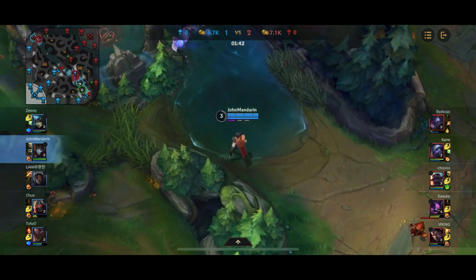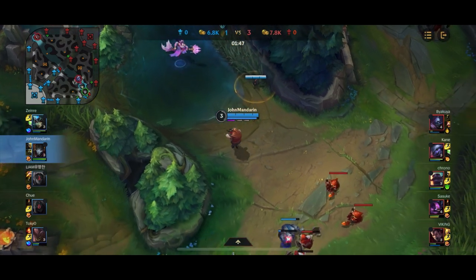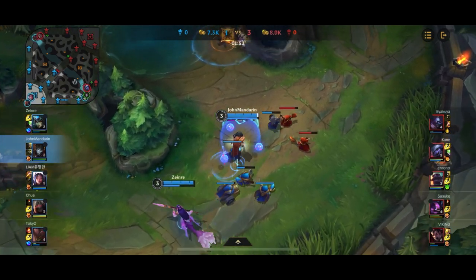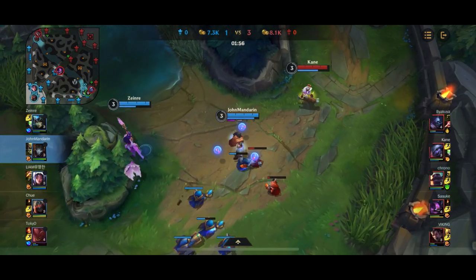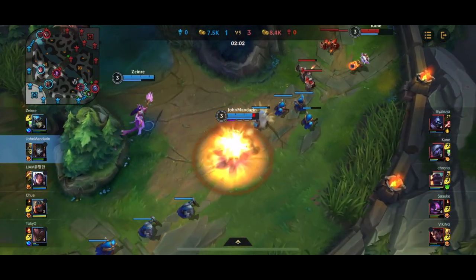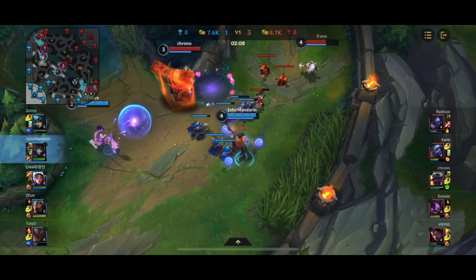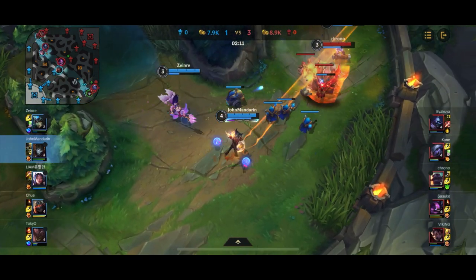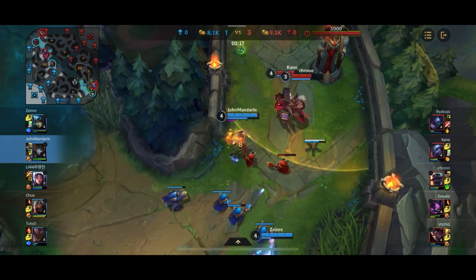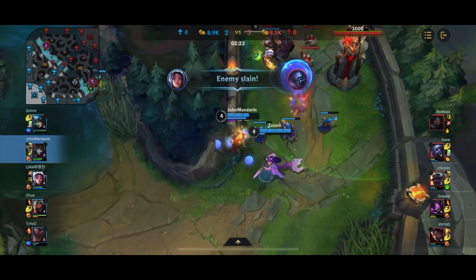A fight breaks out in the river, but our team dies before we can really reach there to impact the fight. Also, Braum is sort of a semi-Jhin counter because he has that shield — he can block your auto-attacks and block your ultimate. So Braum is somewhat of a Jhin counter, a little bit annoying to play against. But not really the worst. I'd rather play against a Braum than some kind of engage support that can lock me down, or an enchanter support that makes it really hard to kill the enemy.